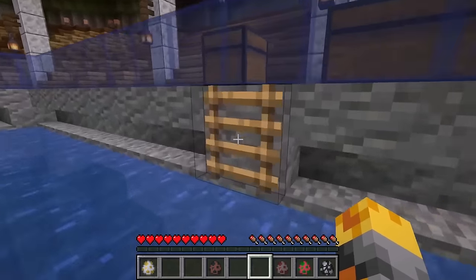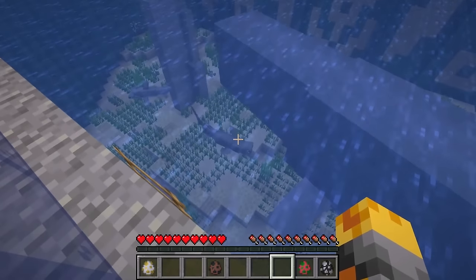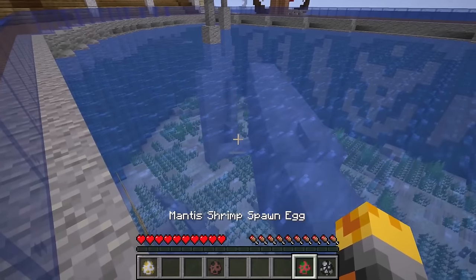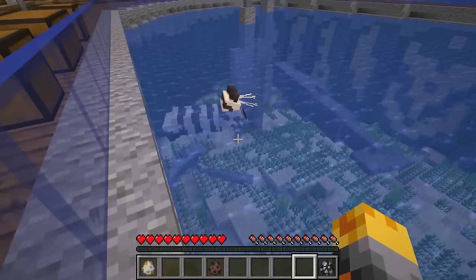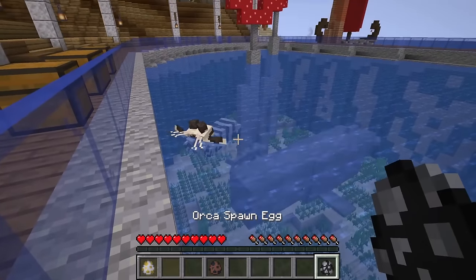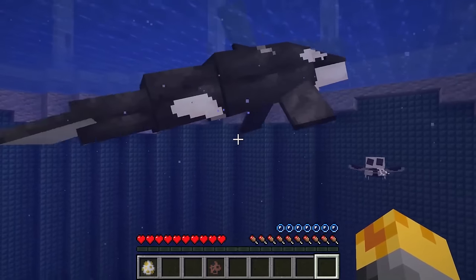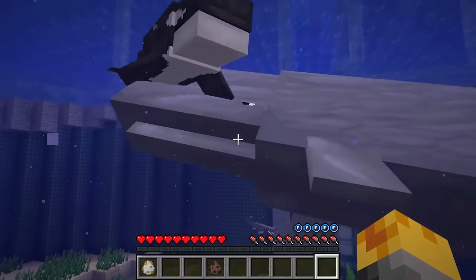Let me spawn our frill shark. Look at it! I think the whale is not very pleased with this. Let me do our mantis shrimp right around here. I'm not really sure what to expect from this creature, so let's keep an eye on it. Let's jump back in and do our orca. This is exactly what I want to see, but I do think that mantis shrimp is getting really mad.